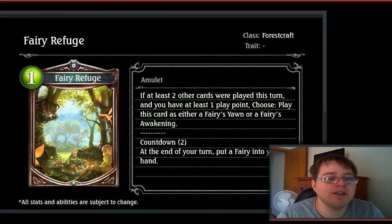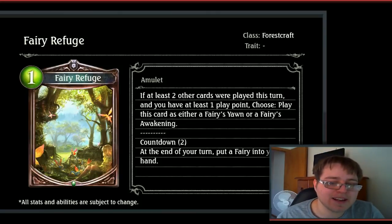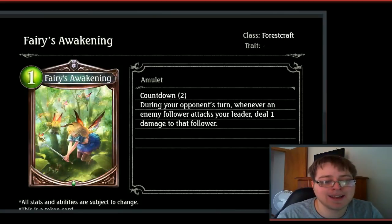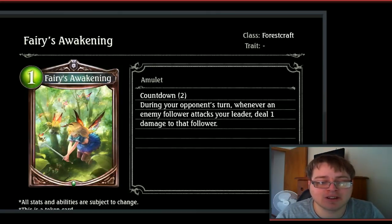Then we have Fairy Refuge, a 1-drop amulet. If at least 2 other cards were played this turn, you can play this for at least 1 play point. Choose: play as either Fairy's Yawn or Fairy's Awakening. Countdown 2; at the end of your turn, put a Fairy into your hand. Fairy's Yawn: Countdown 2; at the end of your turn, select a random enemy follower — it can't attack next turn. Or Fairy's Awakening: Countdown 2; during your opponent's turn, whenever an enemy follower attacks your leader, deal 1 damage to that follower — kind of a ping effect, similar to Brambles in a way.